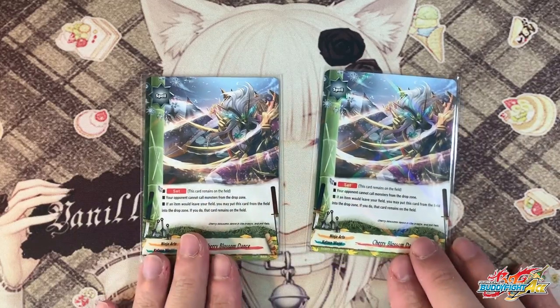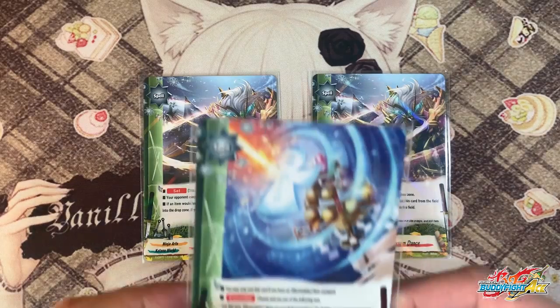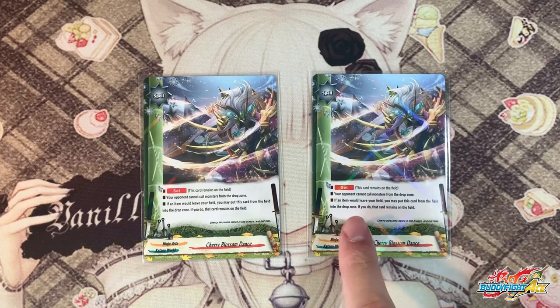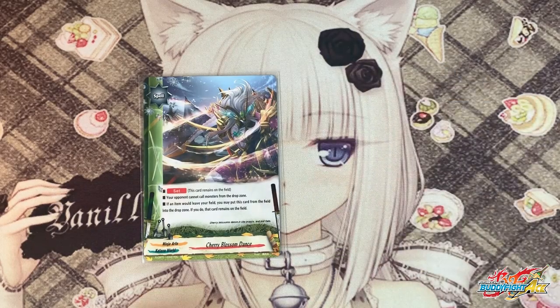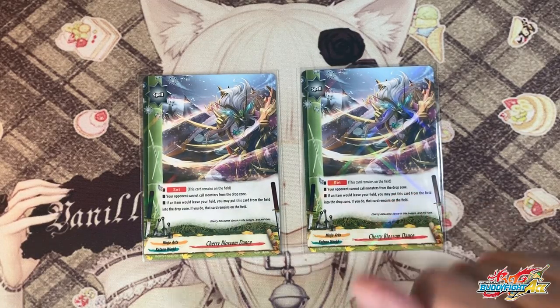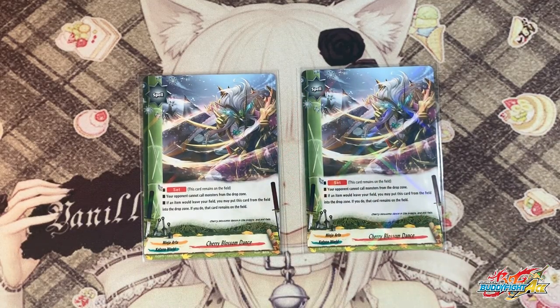For some meta matchups, we play 2 copies of Cherry Blossom Dance. One of Amaterasu's greatest weaknesses is actually the God Punk matchup because Brazos doesn't stand by effect but by core cost, so cards like Divine Punishment don't work against it. This is mostly used against Vanity. With Cherry Blossom Dance, if your item would leave your field, you may put this card from your field into the drop zone — if you do, that card remains on the field. So if Brazos were to stand off Amaterasu, you can just use this card. It also has another unique ability: your opponent cannot call monsters from the drop zone, hurting D-Dragons with their machine sacrifice, Astro Dragon's Emergency Tactics, and Black Dragon's Abbey Mule. 2 copies.